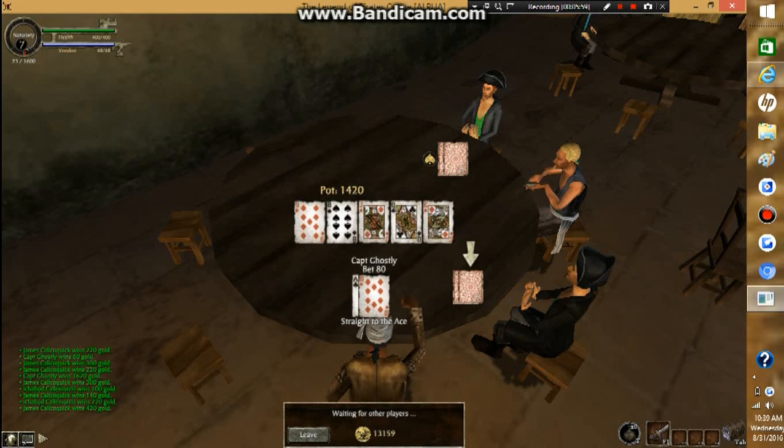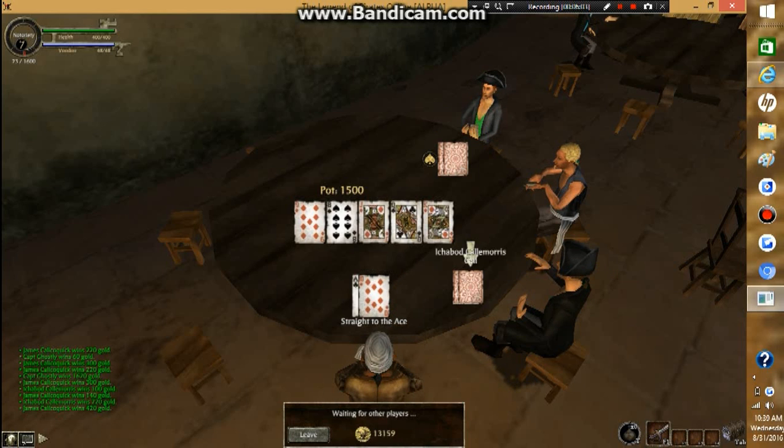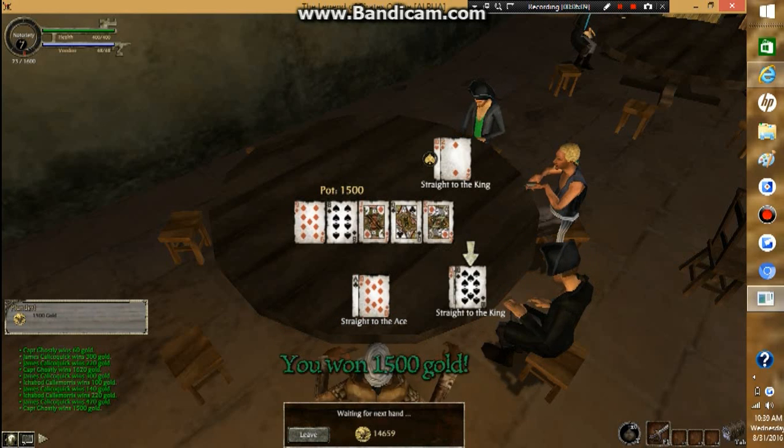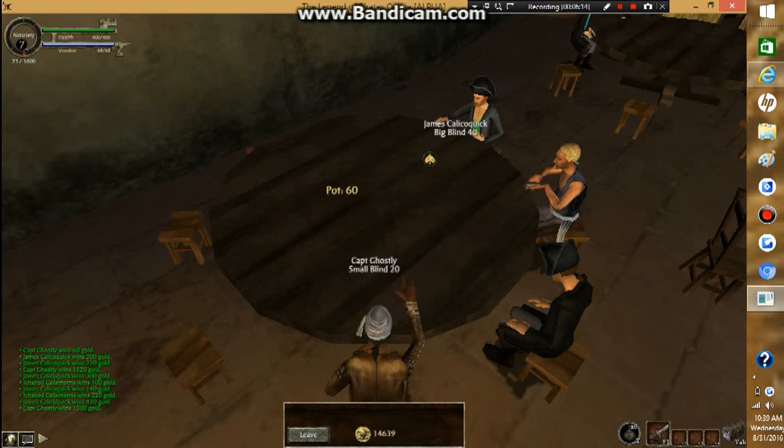Straight to the ace — I'm definitely going to win this one. I'm going to bet as much as I can. What you do is you bet to make them put money on the table. If you bet, then they can't take it back. So that's the end of the round, and there you go — I just won 1,500.